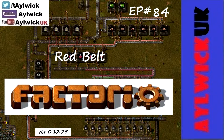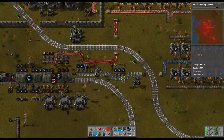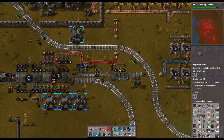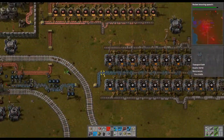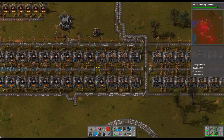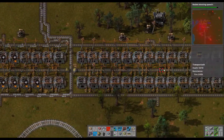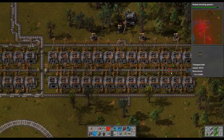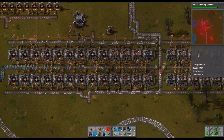Welcome back to Factorio. As you can see, we've got iron ore coming in without any problems. These boxes are full — it's pretty much saturating the belt, maybe not quite but not far off. But these are doing such a good job that by the time we get to here they're just not working, let alone this second set. I need to increase the amount of iron ore coming into the system now.